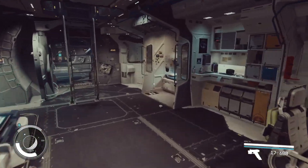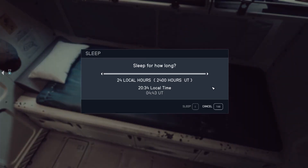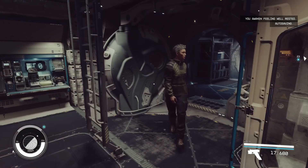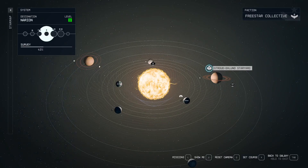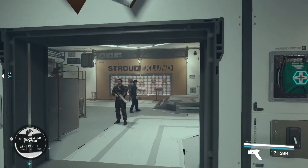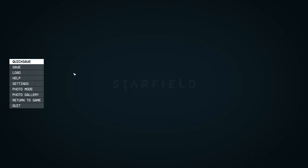Then you're either going to want to sit or sleep. I believe you only need to do it for 11 hours, but we're going to do it for 24 just to make sure. Once you're done waiting, just return back to Narion. Once at Narion, go to Stroud Eklund Staryard again. Once you've returned, just repeat the glitch and the credits should be there.